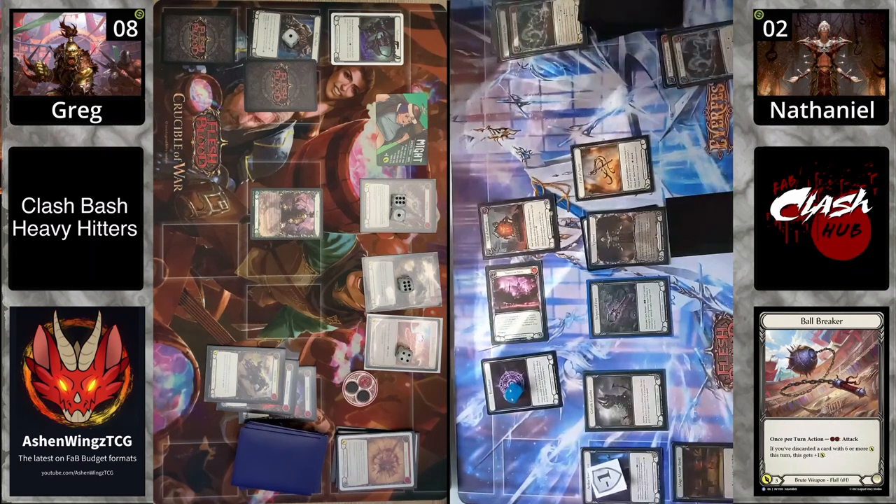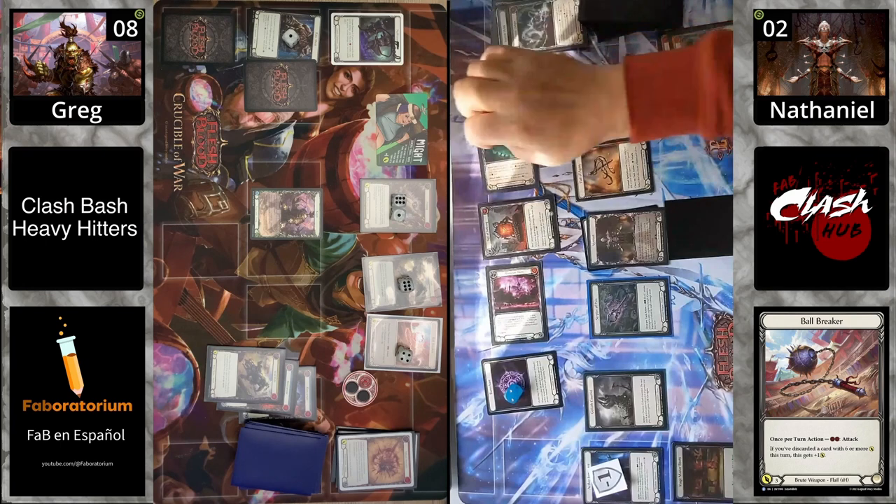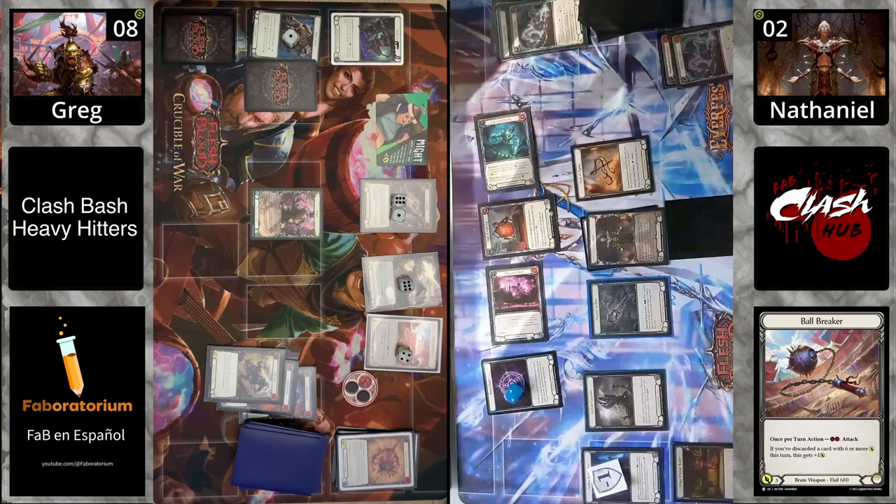Vin Set blocking — you've got to block with at least one card to go down to one, but probably blocking with more. Vin Set has a lot of two-blocks, so they need a three-block to make a real difference. They block three, taking one damage.